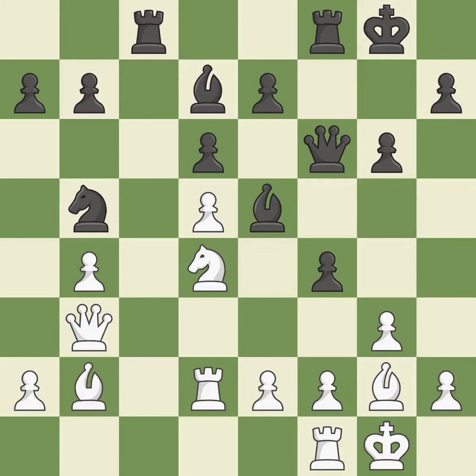This provides an equal exchange of parts. This poses a material threat. After all captures, this is an equal trade. This is the only move that works — it prevents the opponent from being able to win material. This exposes a pawn attack.